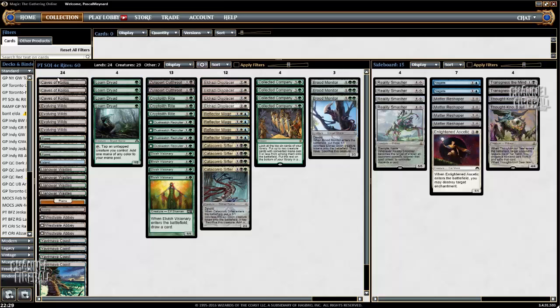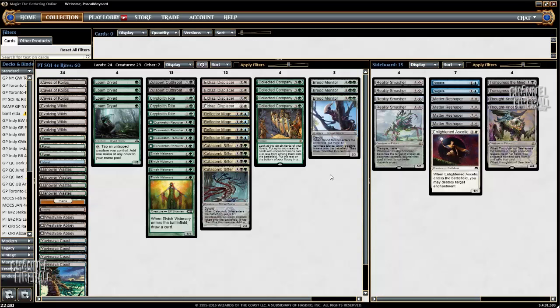We changed a few cards in the mana base. To give you an idea, 3 weeks before the Pro Tour we only had 3 Evolving Wilds. We added a land, cut a Caves of Koilos, added another Abbey to go to 24 lands, cut Zulaport Cutthroat because it was only good with the combo, and added a 3rd Brood Monitor. So it didn't change much — there isn't much to change to be honest. The main deck is very settled; it's good at doing one thing.